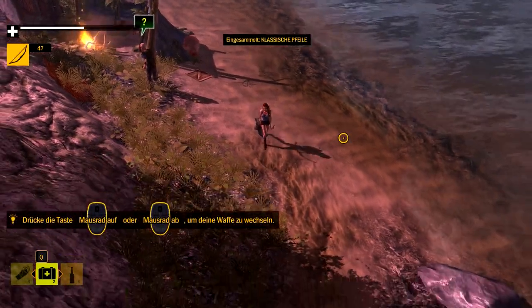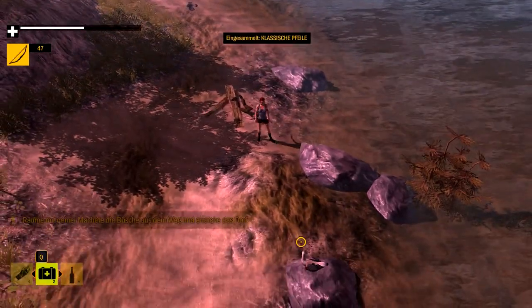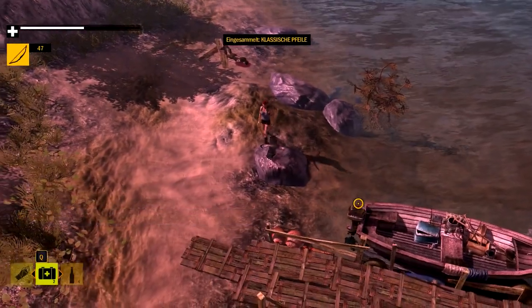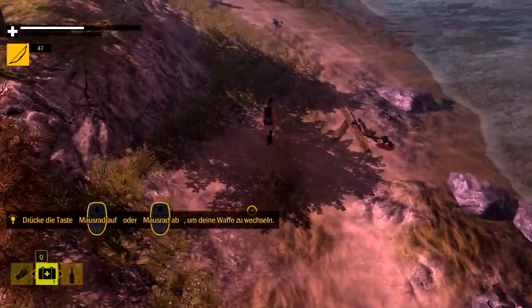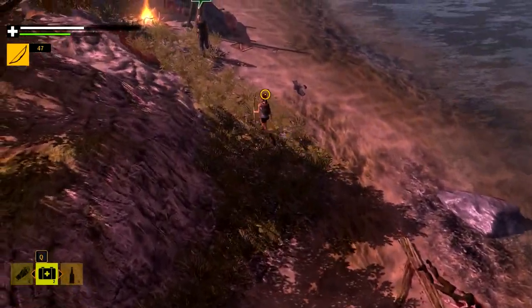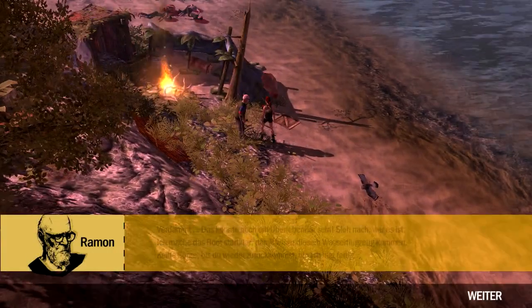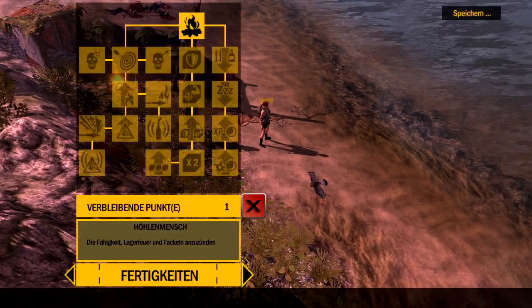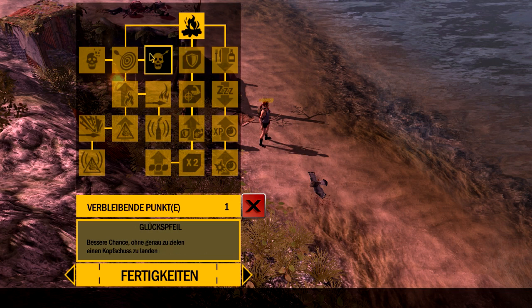Und jetzt haben wir unsere erste Löwe erlegt. Mal sehen, ob wir noch eine erwischen hier. Die Federn können wir gut gebrauchen. Jetzt eilen wir mal los und drehen mit ihm hier. Geben ihm das Benzin, und dann mal einen Stufenaufstieg – sehr gut. Den benutzen wir jetzt für schnelles Zielen, damit wir mit dem Bogen und allgemein mit den Waffen besser zielen können.